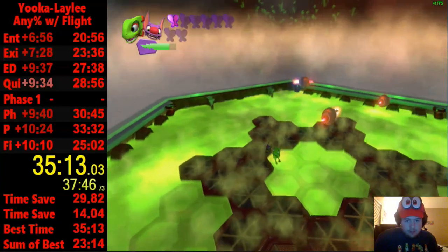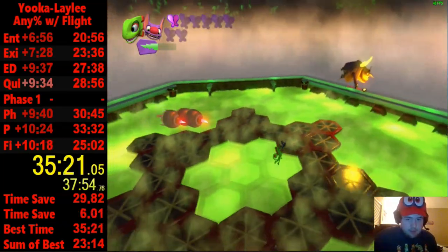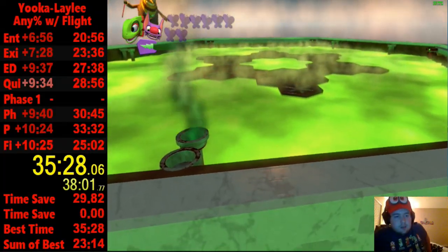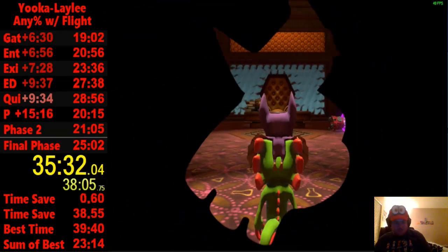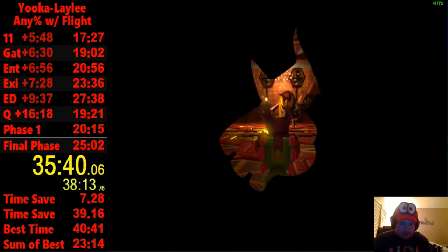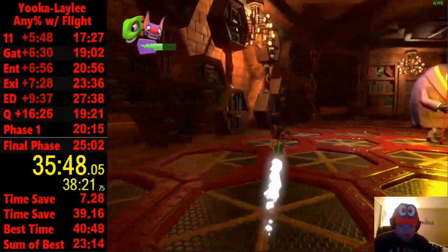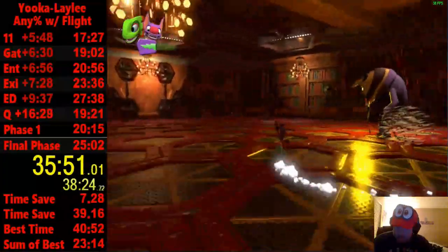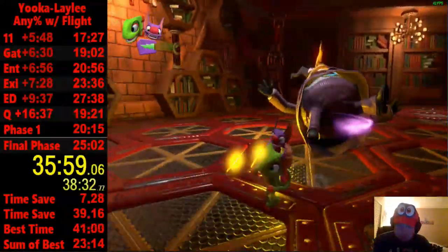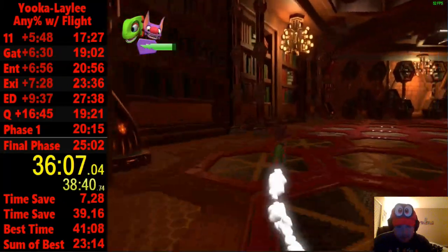You want to go counterclockwise — the opposite way he's going. Just kind of guide him into it. He goes much faster this phase. The only reason I died there is I was trying to show some risky strats with the bees, and sometimes it's hard. I noticed it went back to quiz on accident with the splits — so that was unfortunate.